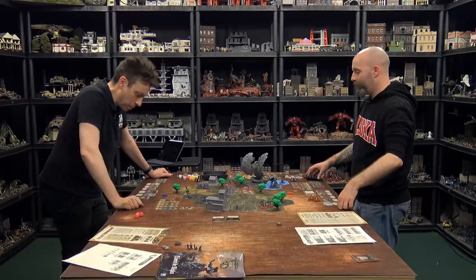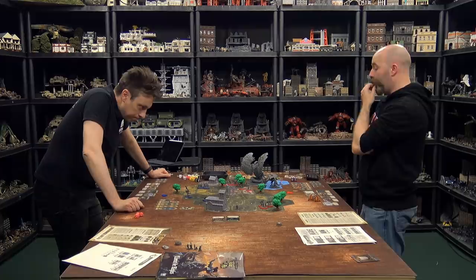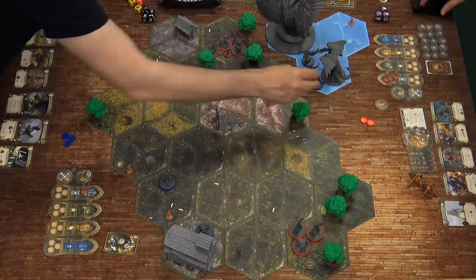Leo uses the Penitence ability, discarding a card to gain an extra regular action. He activates a second angel, moving it forward two hexes. With two actions remaining, he could attack or bring in the last angel — who now has room in the big hex. Leo brings the final angel up, then launches his big combined attack.